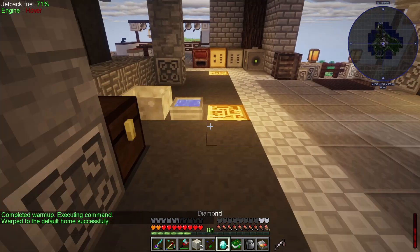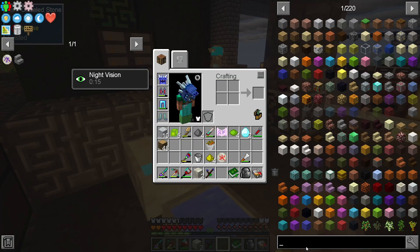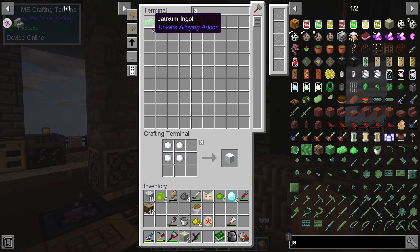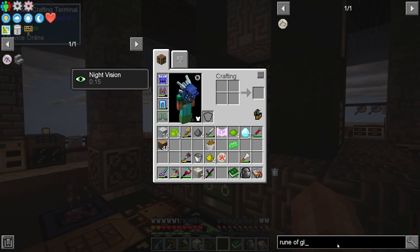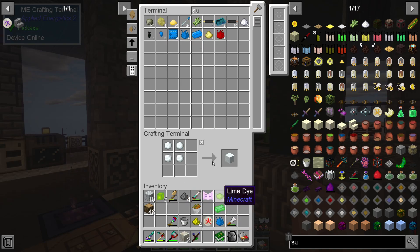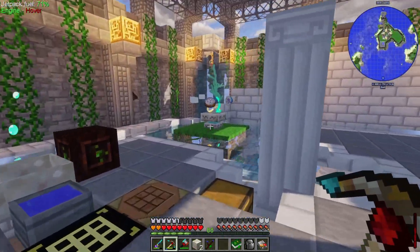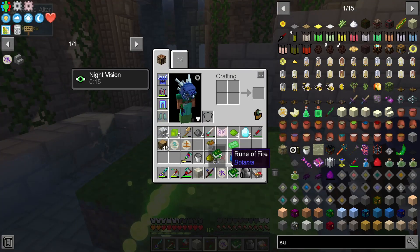Two mana diamonds dropped into the mana pool — one, two. And for the rune of gluttony we need a jacksium ingot — I think I got a couple of those, yep. The question is do we have supremium essence? Oh, look at that — we do! Two of these guys. Okay, that should be everything we need. Let's head downstairs and make our rune of winter. One living rock, one vine of the forest — bingo, there we go!